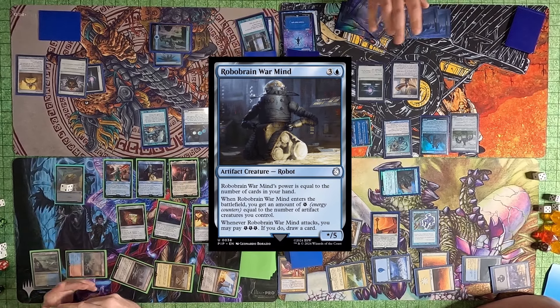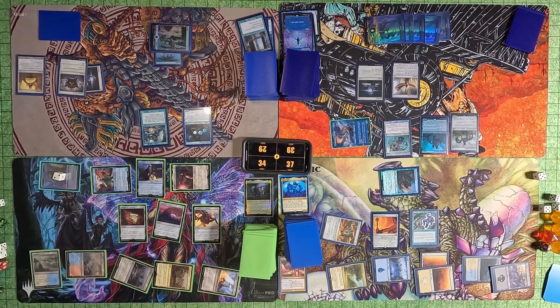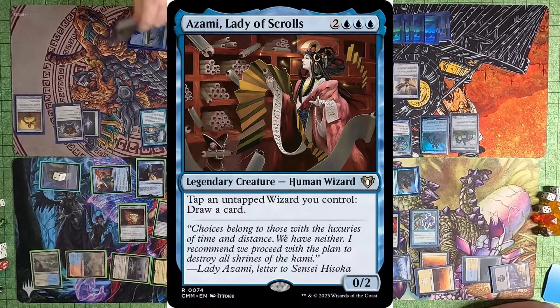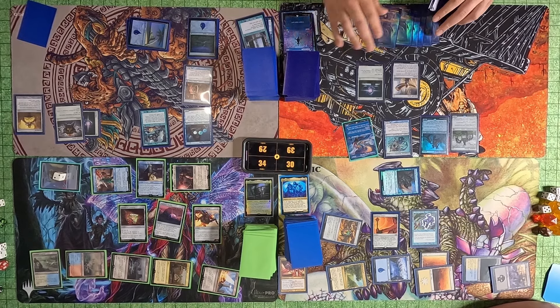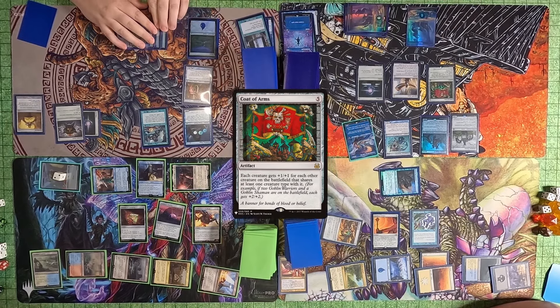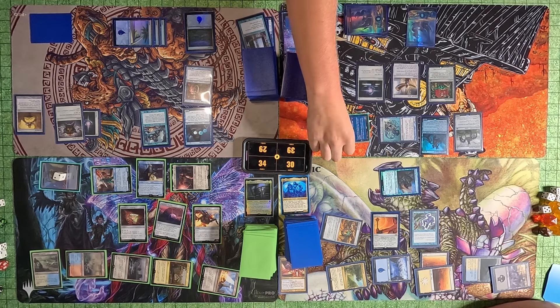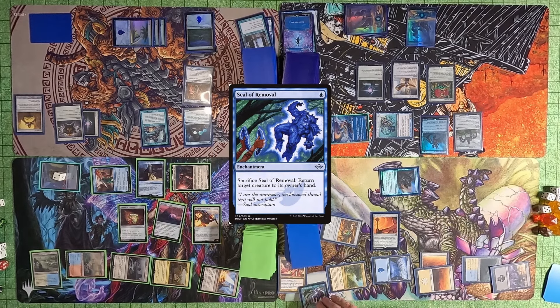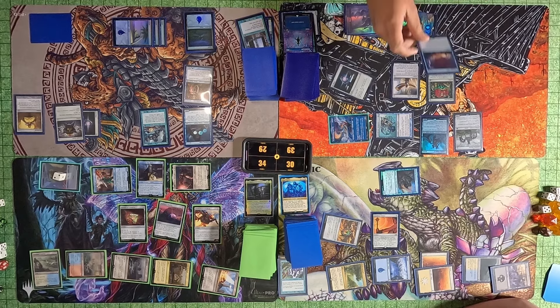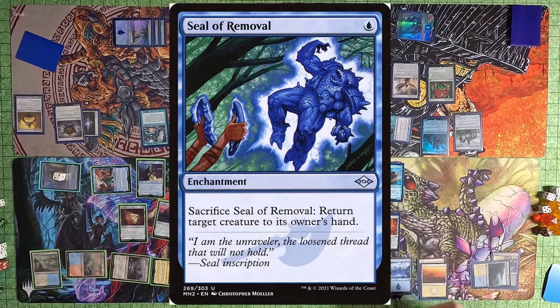Toby plays a Robobrain Warmind and then swings all his creatures at Justin. He passes to Tyler. Tyler plays an Island and casts Azami, Lady of Scrolls. Assume every time there are Wizards untapped he's tapping them at the end step before his turn. He passes to me. I play a Coat of Arms — they automatically get the +1/+1, I don't have to name anything. I swing Slavoon and Stony Brook Banneret at Justin. Justin does the Seal Primordial sacrifice, but I cast Cyclonic Rift in response, which is actually illegal — you can't bounce in response to a sacrifice because it would already be sacrificed. I didn't know that until after the fact.